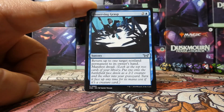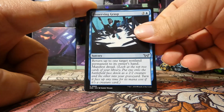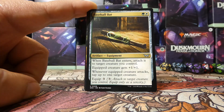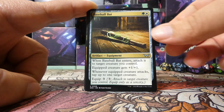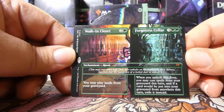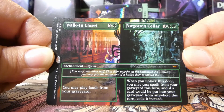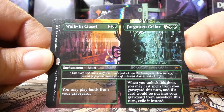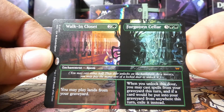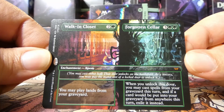Our third uncommon is an Unnerving Grasp with some pretty cool art. I'd be curious if this card is good in foil. Our next card is a Baseball Bat — it is an uncommon again — which means behind it our rare or mythic is... wow, it is an alt art mythic: Walk-In Closet and Forgotten Cellar. It is a room card. For three mana you can play lands from your graveyard, or for five mana when you unlock this door, you may cast spells from your graveyard this turn, and if a card would be put into your graveyard from anywhere this turn, exile it instead.